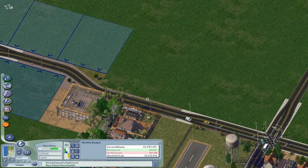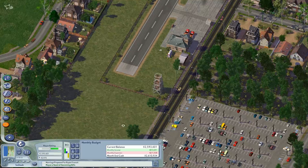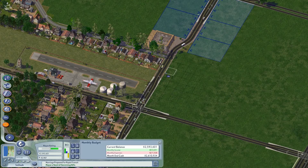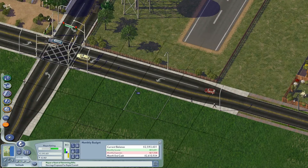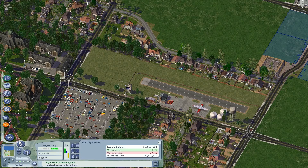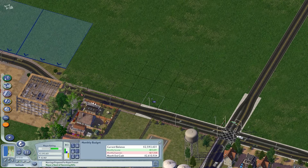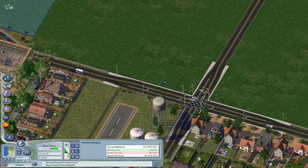I won't want to put much development — or any development — along this street right here, because of the airstrip being right nearby. Actually they've got a street light in the way, which is too bad, but I can't really do anything about that. The other side I have to leave some open space, so I'll probably turn this all into a grass area or a park of some sort. I definitely won't be putting buildings here.